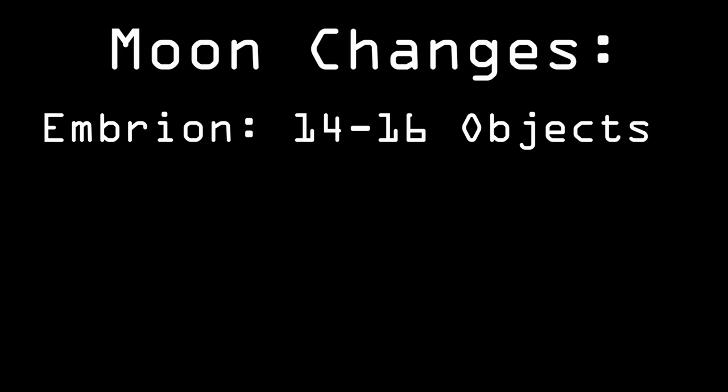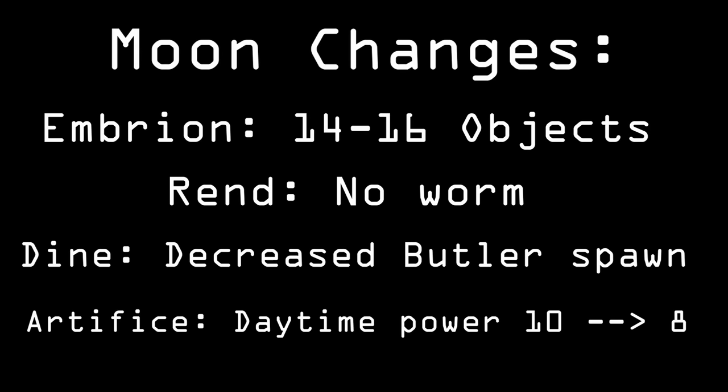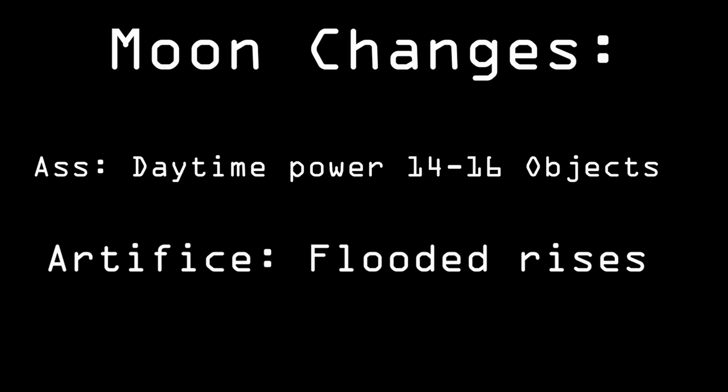As for moon changes, Embryon increased its value to 14 to 16 objects that spawn on the moon. REND no longer has earth leviathans. For Dine, the butler spawn chance decreased from 38% to 30%. Artifice max daytime power decreased from 20 to 15. Assurance daytime power was decreased from 10 to 8. And flooding now rises on Artifice.